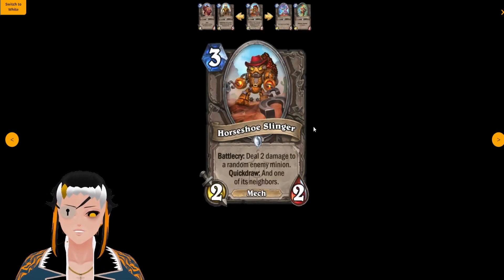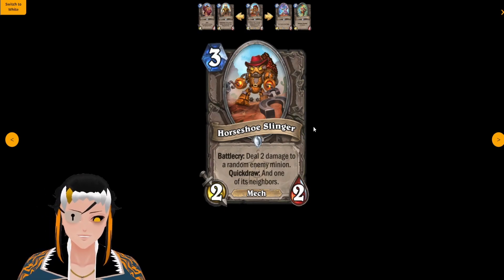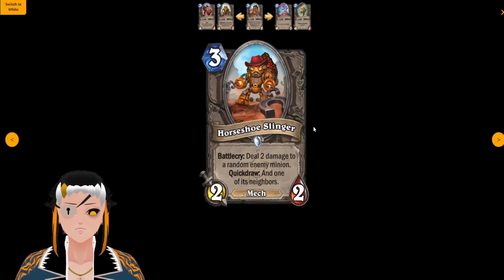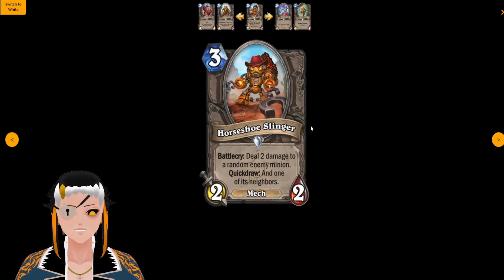Horseshoe Slinger is a three cost, two attack, two HP Mech with the battlecry: deal two damage to a random enemy minion. Quick Draw: and one of its neighbors. Out of all the Quick Draw cards, this is probably the worst so far because you have no control over what minions it is actually going to hit.